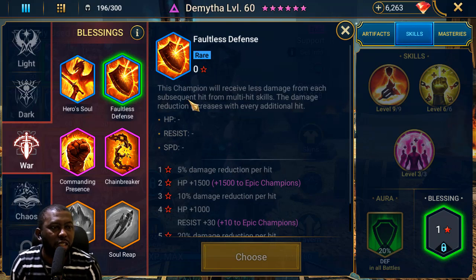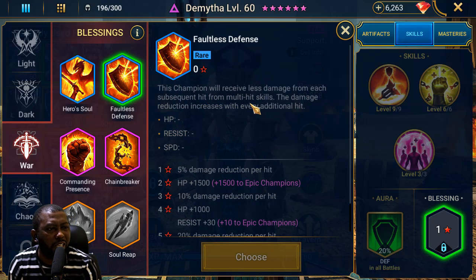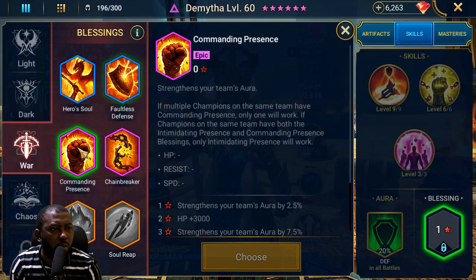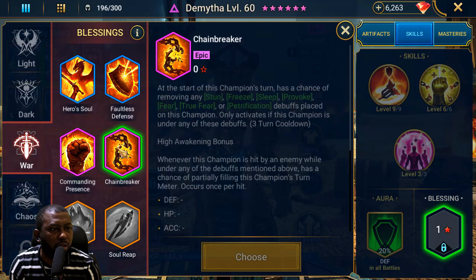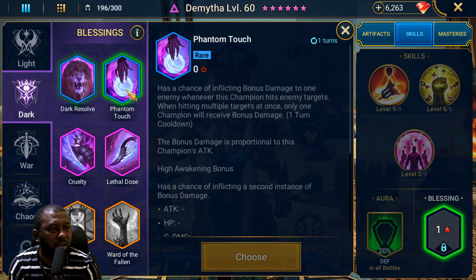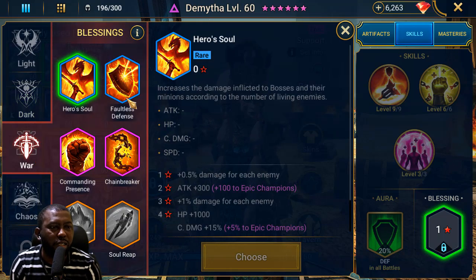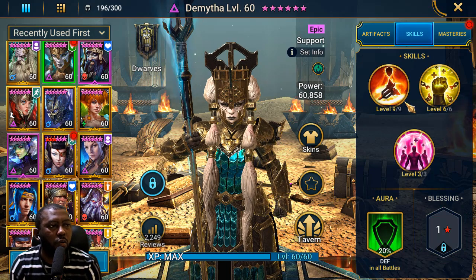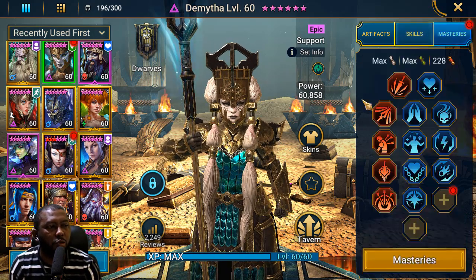This champion will receive less damage for each subsequent hit, which is good — it reduces damage taken. There's one other one I was looking at for damage reduction — I can't find it right now. I was looking at a cooldown-related one that I'm possibly going to put on her when I finally unlock her blessing. Anyway, Dimita, welcome to my team for Masters.